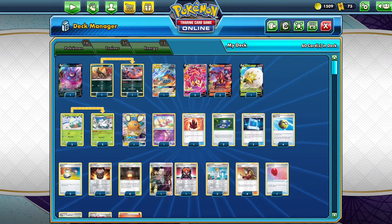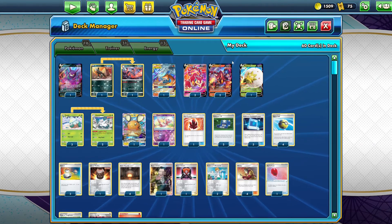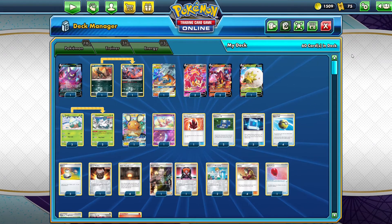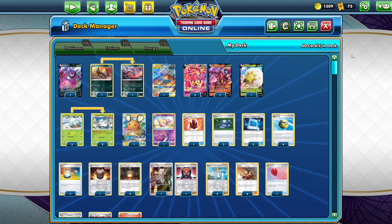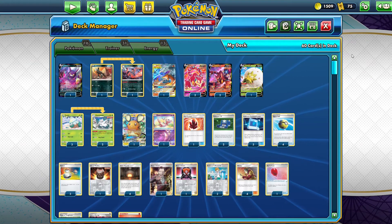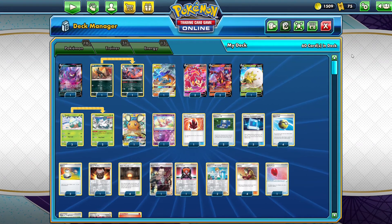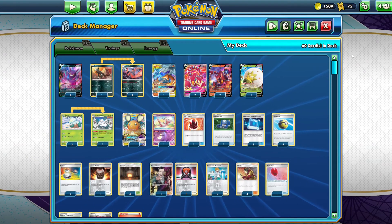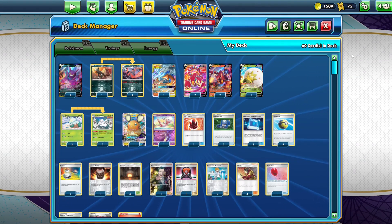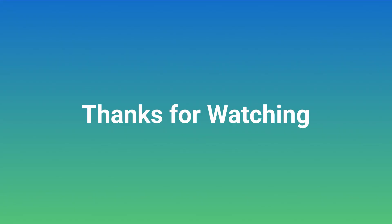On final thoughts, this is a really good deck that you should try right now as it's very budget-friendly. Volcanion V is easily available from one Chilling Reign pack — you can pull multiple Volcanion from Chilling Reign packs. If you want Volcanion cards to build this deck you can contact me, as I have extra copies I can lend. Please like and subscribe — thank you and bye!